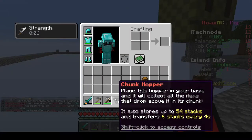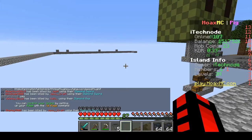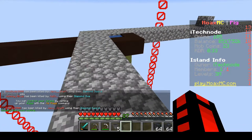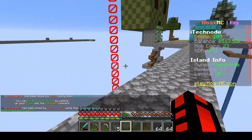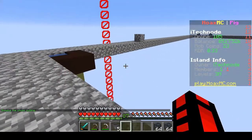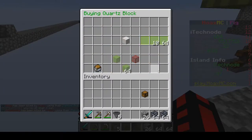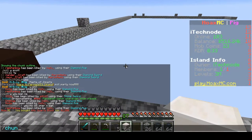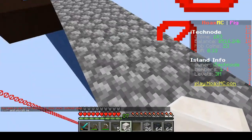With these chunk coffers, they work by activating a chunk, and a chunk is a 16 by 16 area. So if we do /chunk we can see the outlines that the chunk coffer will work in. Let's buy some quartz to mark out our chunk area — /chunk — in between these blocks is the end.